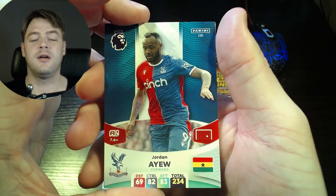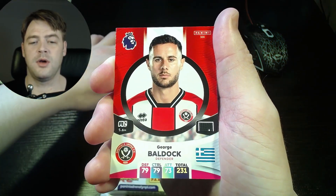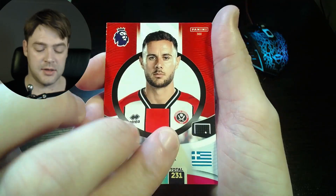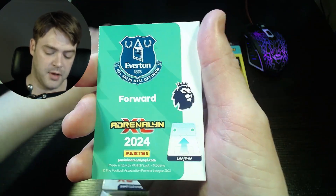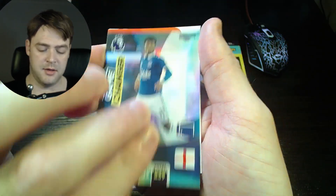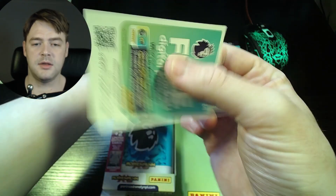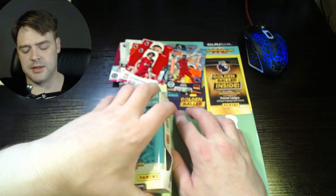Straight into it — we have Jordan Ayew for Crystal Palace, Joe Worrell for Nottingham Forest, George Baldock for Sheffield United. Sheffield and Luton have that really nice circle style. Trent Alexander-Arnold for Liverpool, Damari Gray game changer for Everton, and Pascal Broch playmaker for Brighton. Then there's a co-card. Cool — if we ever get to that tin, the golden baller will be saved to last.